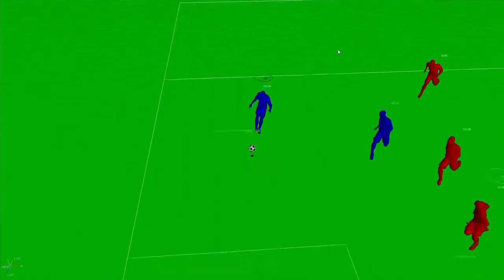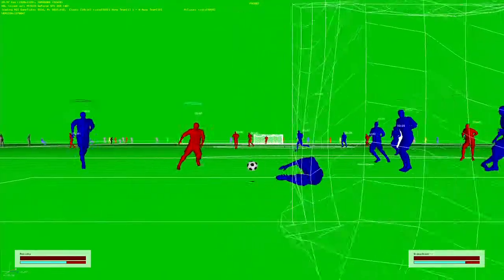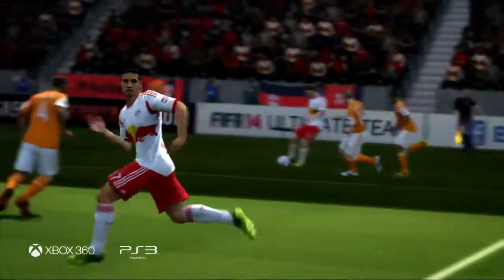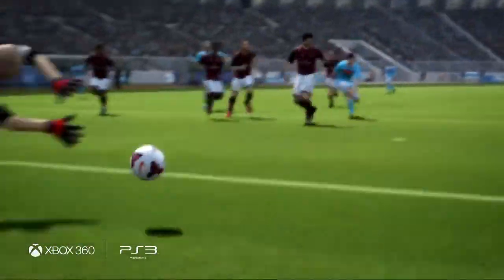So if I'm a right-footed player, I'm going to make sure that I adjust my angle to the goal so that I can hit it as effectively as possible with my strong foot. And that's what we've added to FIFA 14 — new logic that allows the player to understand where he is in relation to the ball, in relation to the goal, where his feet are at, and how he needs to adjust himself to get that perfect strike.